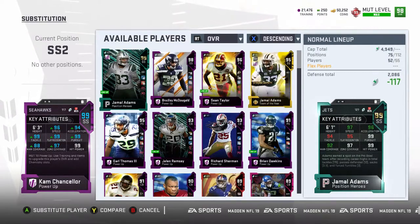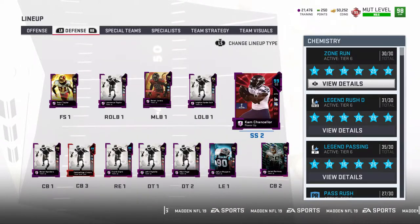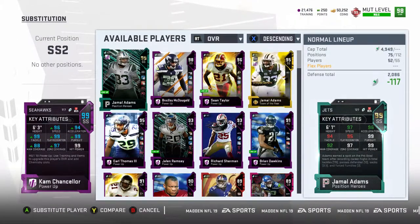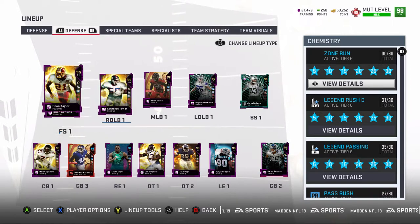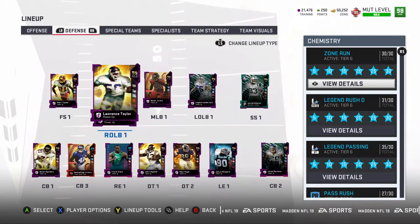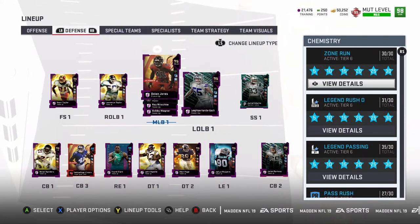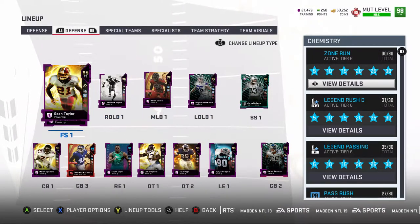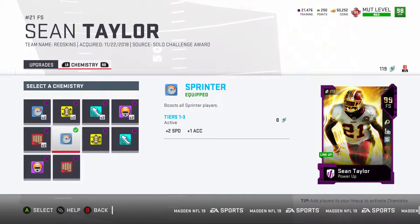All my guys are pretty good. I like Cam a lot — the 99 hit power comes in handy. Even though 99 hit power doesn't mean a guaranteed fumble, it can keep your opponent from catching the ball, so that's key. Same thing with Jamal and Sean — all three of these guys are always on the field no matter what defense I run. Anytime my opponent throws at a receiver, one of these guys is chasing them down.